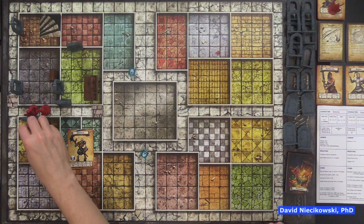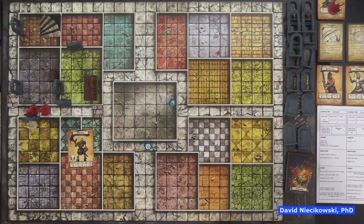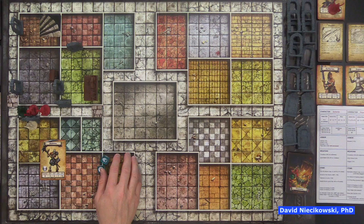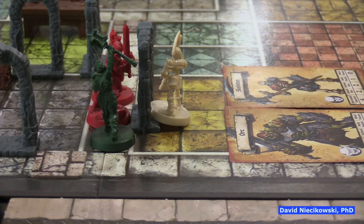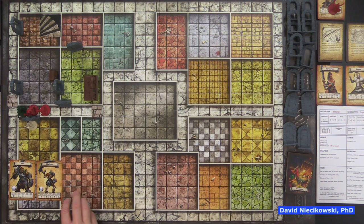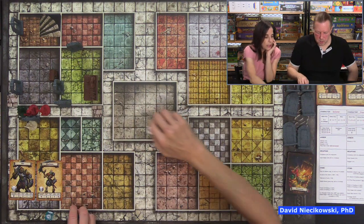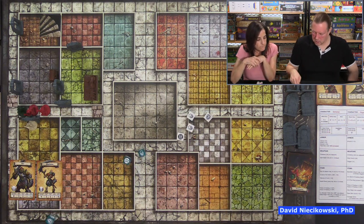Barbarian searches. You shuffle the deck — it was a hazard, so put it at the bottom. There are actually a lot of hazards. You draw — Heroic Brew! These are skills you find as potions. 'Before you attack, you can make two attacks instead of one. This may only be used once.' Writing it down for the Barbarian. That's a positive result so now you reshuffle the deck. Give it to the Barbarian: Heroic Brew — times two attack. Save that for a really tough room.